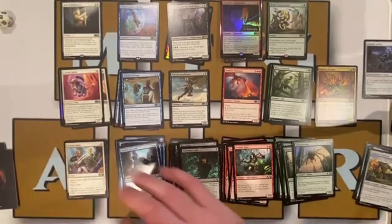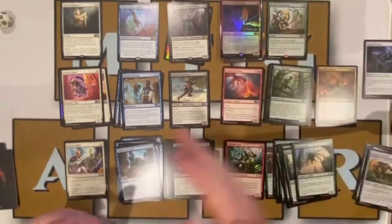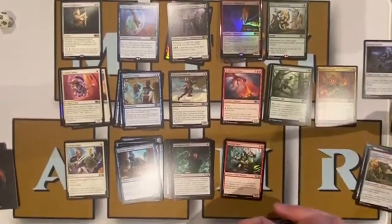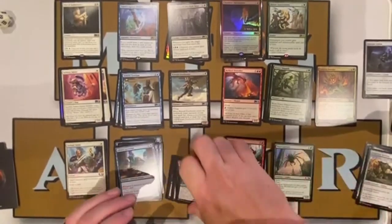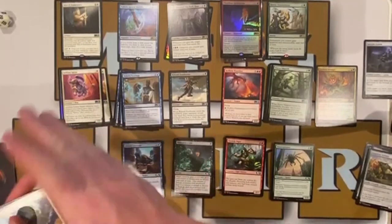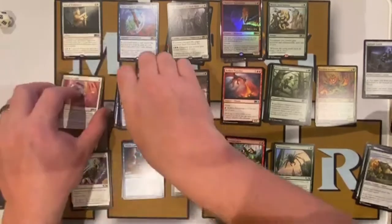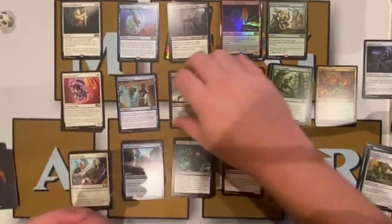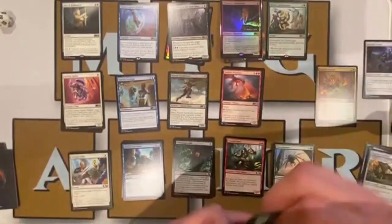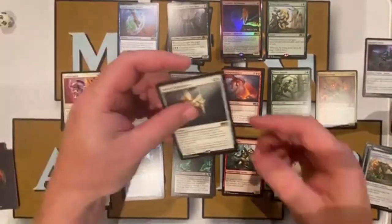We have all of our cards laid out here, based on rarity and based on color. We're just going to go line by line and see where our more powerful cards are. If they're all in one color, then we'll just shift down the line in those colors as well. We'll start with white.